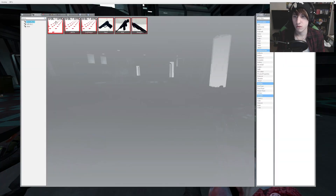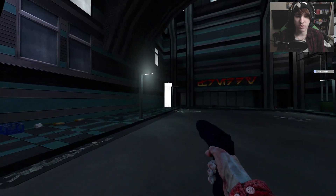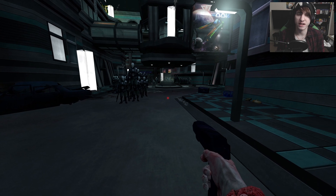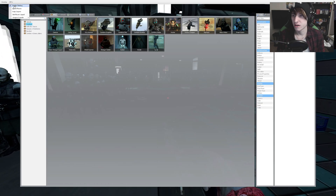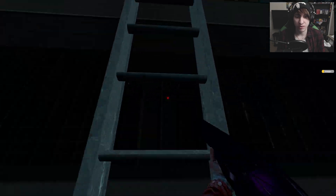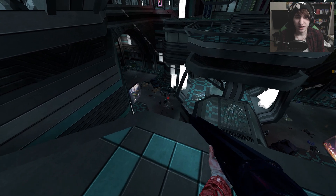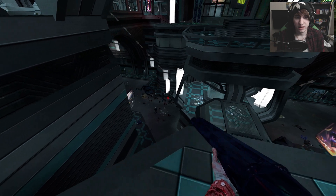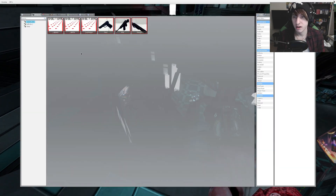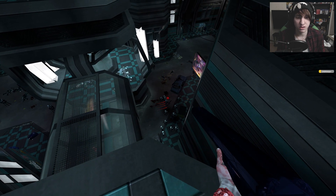We have an infinite ammo variant of all three weapons, which fixes the low ammo issue. Bringing back the old-school style of spawning a ton of NPCs — I control time with my weaponry, so I'll pull out the shotgun and fire away from up here. It's pretty cool just being able to manipulate time like that, and it stays true to the source material — it actually does feel like Super Hot.